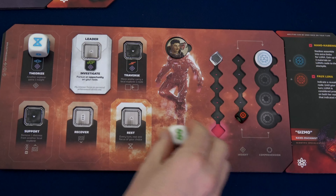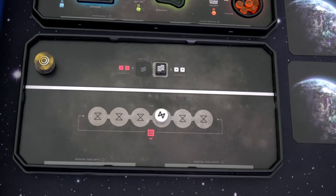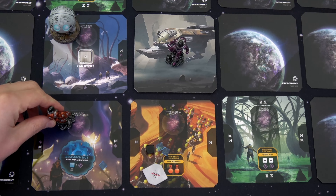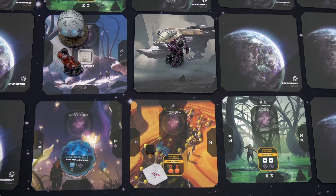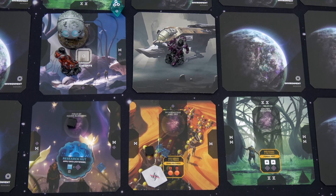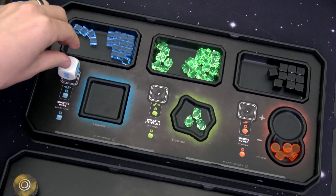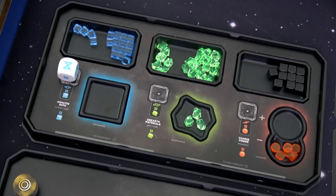We know we need to build that research hut, so we're going to use our energy cube taking it down to a two. We need to either spend time or have robotics comprehension. We also need a spot on the node to build — which we do. Since we have robotics comprehension, we don't have to spend the time. We now have the research hut out. What this does is at any point in the game, we can spend the data in our database and anyone can increase their insight by one — kind of insane. Since we are here and haven't activated Luna yet, let's scan for data. We get a one — that's a bummer. I'm going to move Luna to reveal another node. We have the Anthozoic Forest — I would absolutely love to see that place in real life.